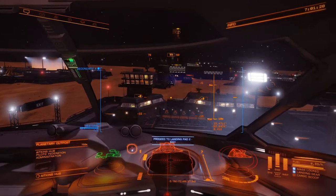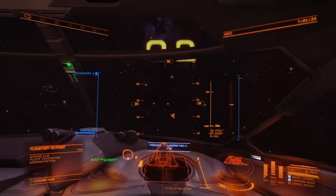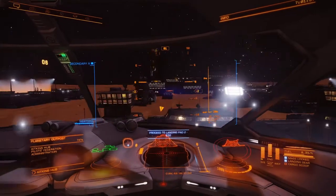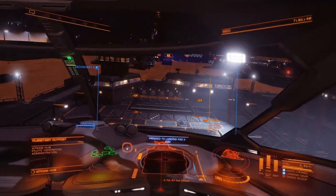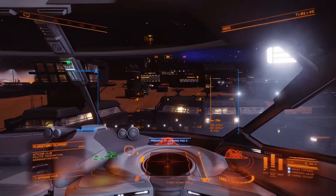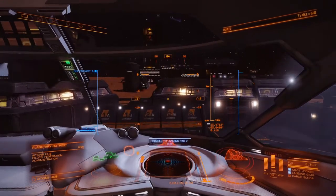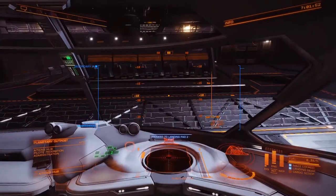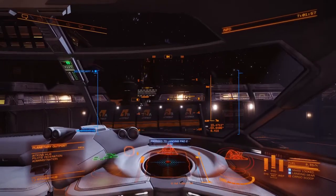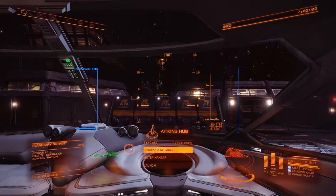This goes for any station: as you can see on our screen in the bottom we have those two arrows pointing. If you look up, our numbers are readable and in front of us — not behind us — so that means we're going in the right direction. The arrows on the pad below show the direction your ship needs to be pointing. Then we just get into the circle and lower down and park it.